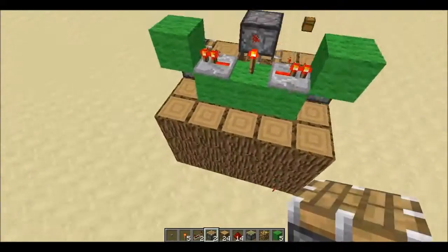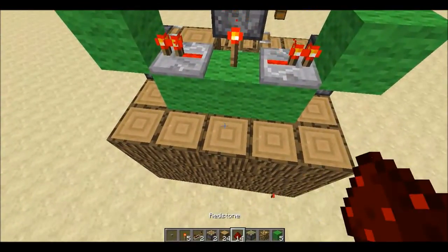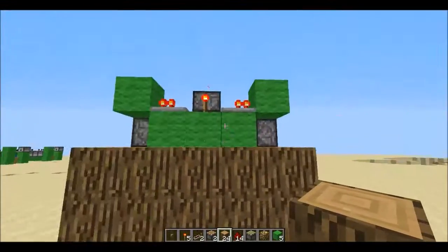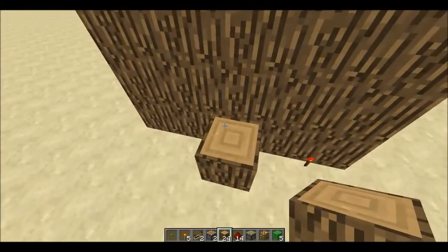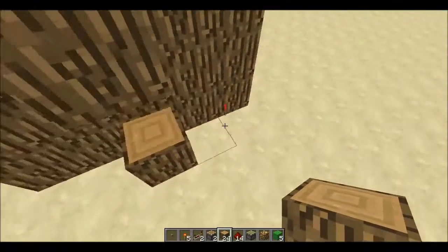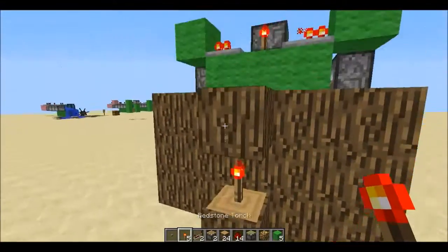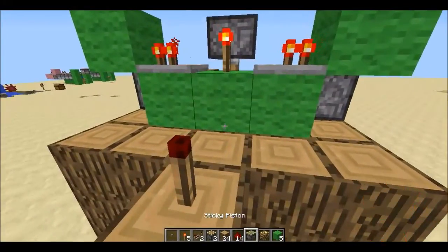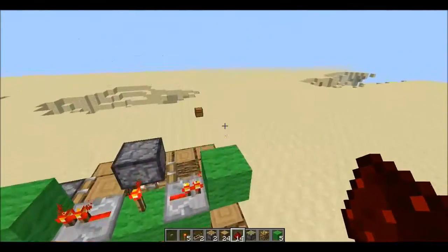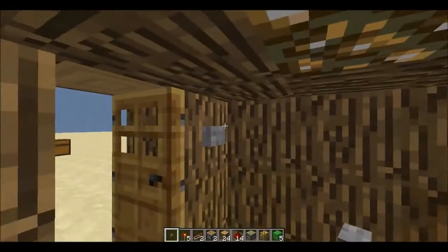There's only one more step. Go to the back, place a hole in the back right here, and place two blocks — one on top, one on the bottom. Then with your redstone torches, place them like this, then put redstone here. The final step is to place your button there.